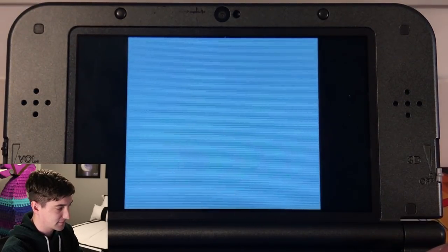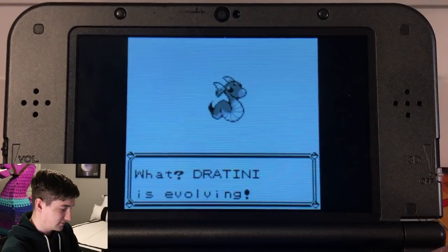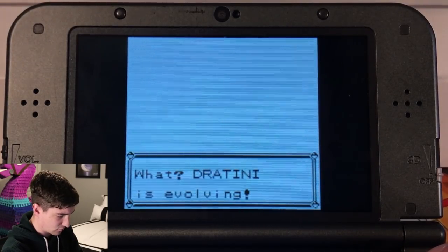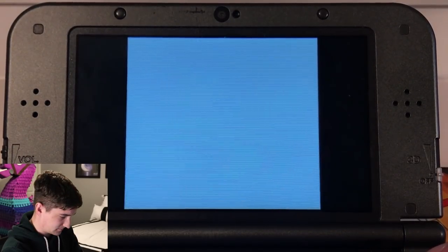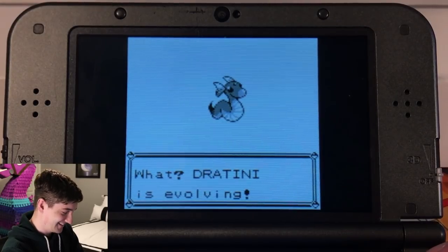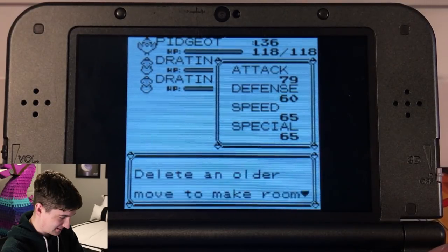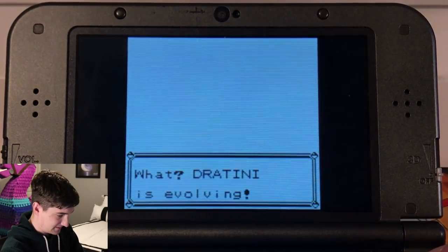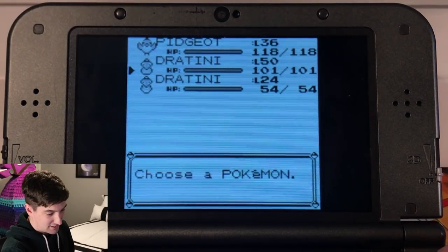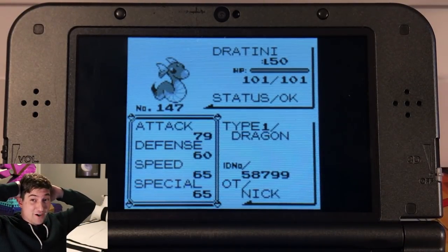I'm not sure how well you can hear the audio from this, but we'll turn it up. It doesn't sound like it's picking up from the mic too well. Okay — it needs to be 101 attack or HP when at level 50. Dude, this might be shiny man. 101! All right, it's level 50 — moment of truth. It's gotta have 60, 65, 65... and 79. This is a shiny Dratini! Dude, no way!